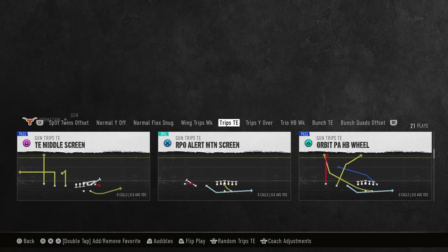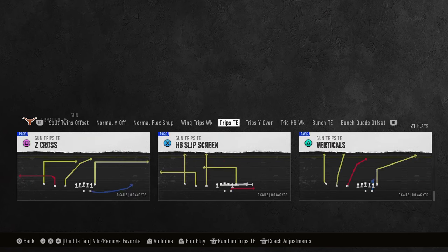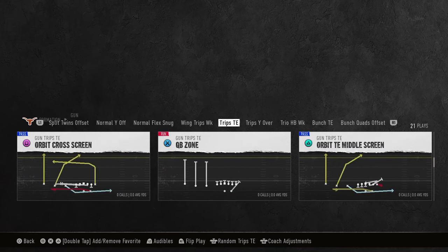You can do this from any play. You don't need any hot routes because you have Hot Route Master already built in. If you wanted one hot route, just have a post on the outside receiver — that's all you need.